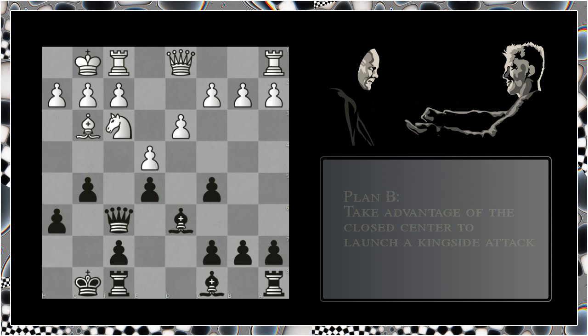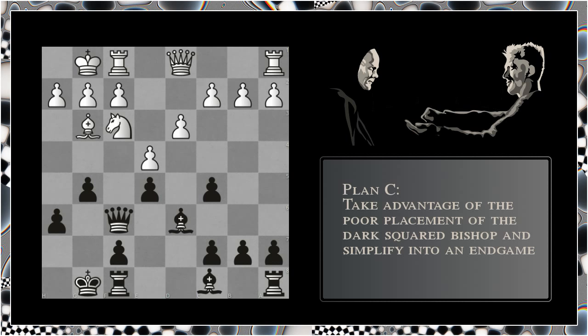And plan C again is playing a move like bishop to g4, but in this instance you will chop the knight here on f3. Because you think that black's advantage lies in the poor placement of this bishop here on g3, which is essentially entombed within this pawn chain. So this is plan C.